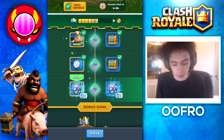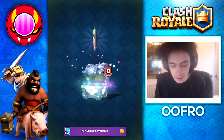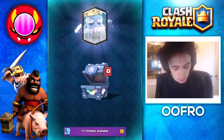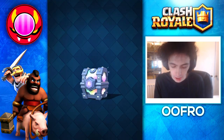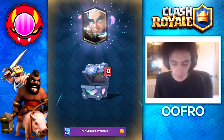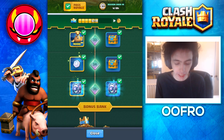We are just about at the end of the chest opening now with two legendary chests left. So let's open them up and see what we get. The first one does the spinning animation and we get a Royal Ghost — I need one of those, so we're going to keep it. The second legendary chest does the spinning animation and we get a Magic Archer — again, I need one of those, so let's not be too greedy and just take it.